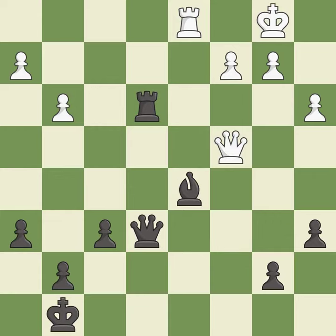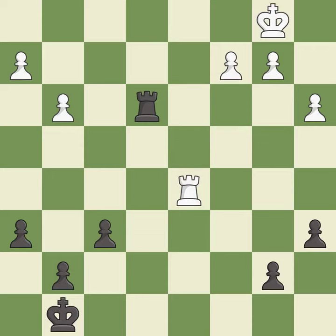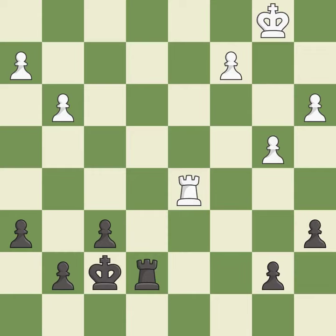This overlooks an opportunity to evade the check from the opposing queen — it is an inaccuracy. This permits the opponent to activate a rook by getting it to the 7th rank — it is an inaccuracy. This misses an opportunity to activate a rook by getting it to the 7th rank — it is a mistake. After all captures, this is an equal trade. This is the start of the endgame and white is equal — it is best. An active king is critical in the endgame; getting it off of the back rank is the first step — it is excellent. This activates the king in the endgame by getting it off of the back rank — it is excellent.